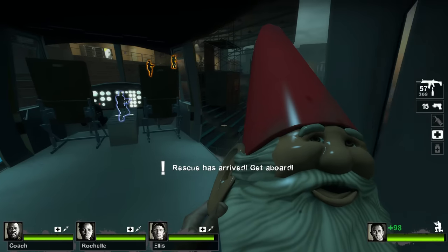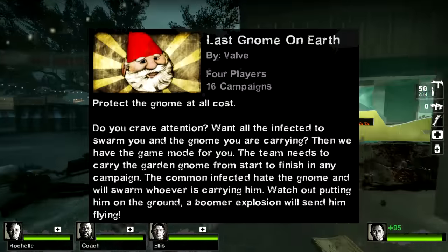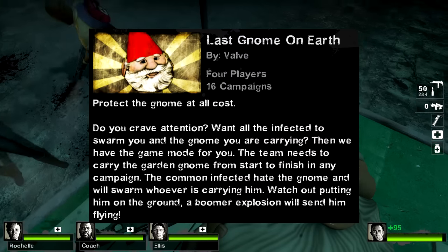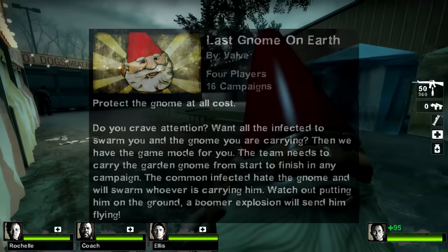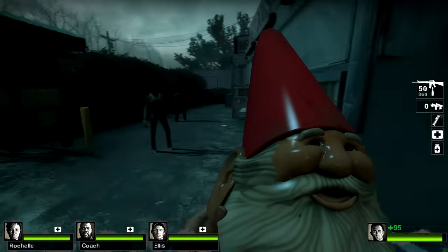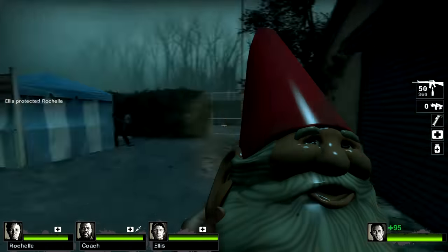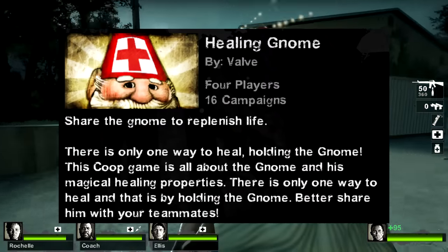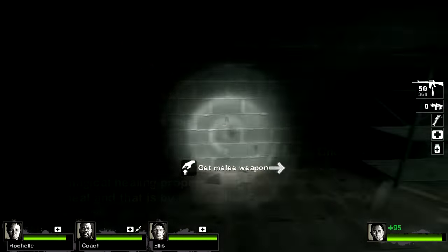But if rescuing the gnome only on Dark Carnival isn't enough to satisfy your demented mind, the game has a gameplay mutation called Last Gnome on Earth, in which you start any campaign carrying the gnome and must take it through each safe room and rescue vehicle. Otherwise the level transitions won't occur and the campaign won't end. On top of that, whoever's holding the gnome has the boomer bile splash effect applied to them, meaning they'll be heavily targeted by infected. There's also the Healing Gnome mutation, in which all healing items are removed and the only way for survivors to recover health is by using a mythical healing gnome. Left 4 Dead 2 is a weirder game than people realize.